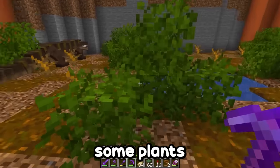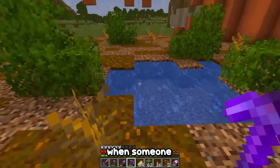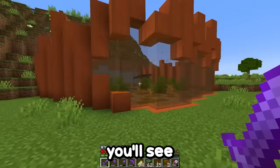This looks incredible — I've added some plants here, this bush, and even this spot for them to drink water. Without a doubt, when someone passes by here, they will have a very beautiful view. If you look to the left, you'll see the mammoths. And if you look to the right, you'll see these megalania.